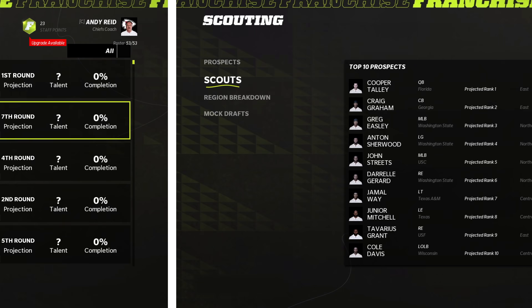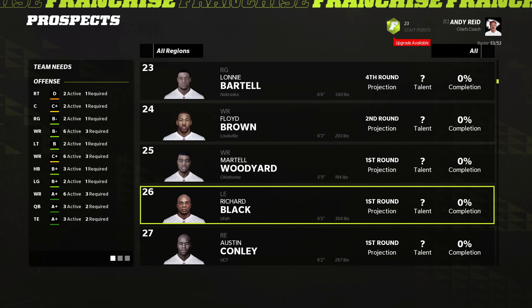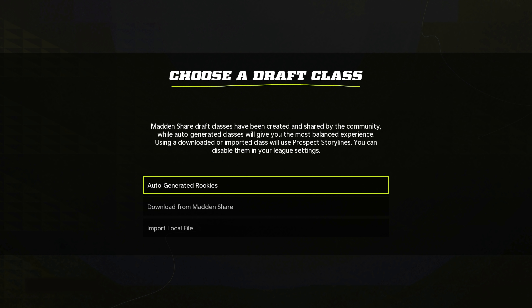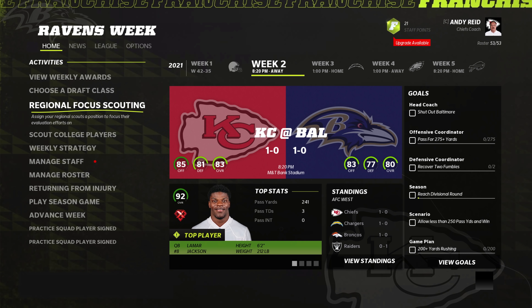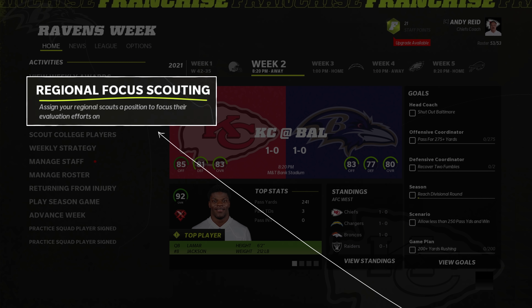Your scouts begin their work in the preseason, gathering info on all the players in that year's draft. In regular season week one you will see the top 450 projected players while also making the choice to use our auto-generated draft class or import your own. Anytime there is a key decision point there will be an action item in your activities list on your main franchise hub.